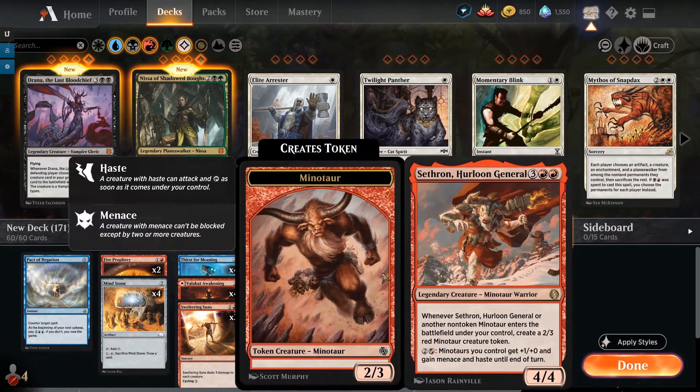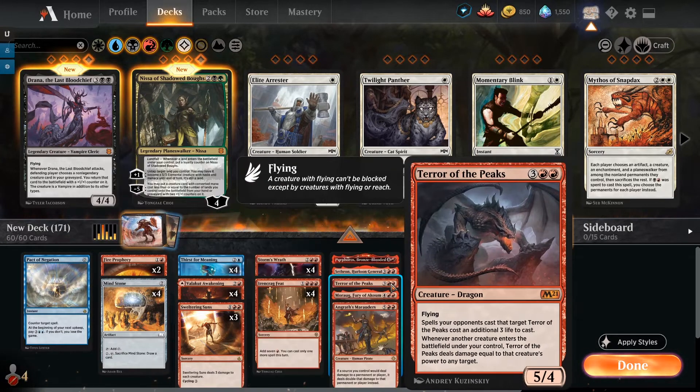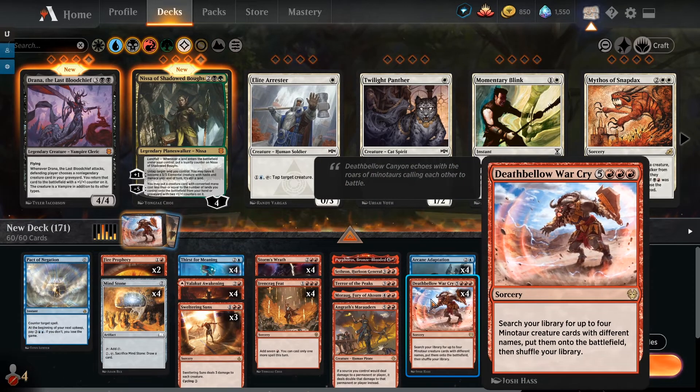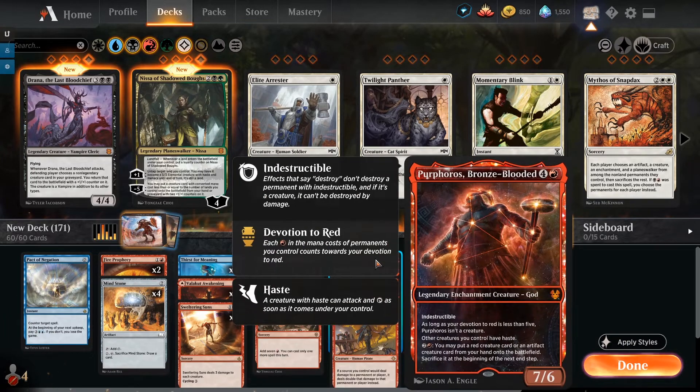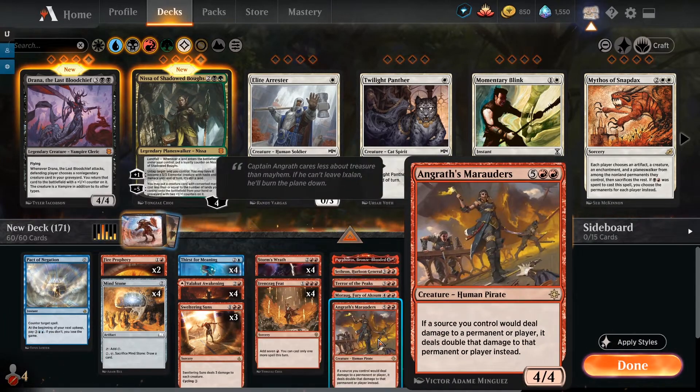We also have Sethron, Hurloon General — I think Jumpstart wasn't out when I originally released this deck because Sethron wasn't available then. It's a five-mana 4/4: when it or another non-token Minotaur enters, you create a 2/3 red Minotaur creature token. All our creatures will be Minotaurs thanks to Arcane Adaptation when we throw them in with War Cry, so we'll get several Sethron triggers making Minotaurs. We also have Terror of the Peaks as one of our finishers.